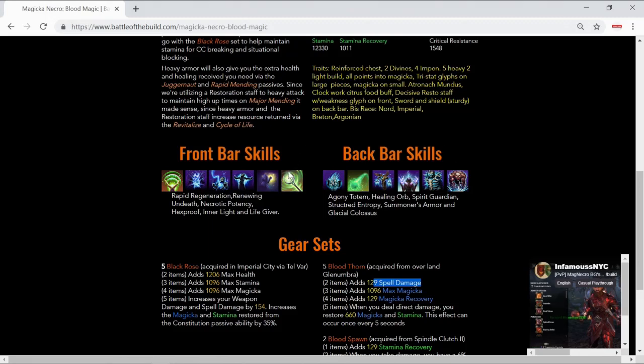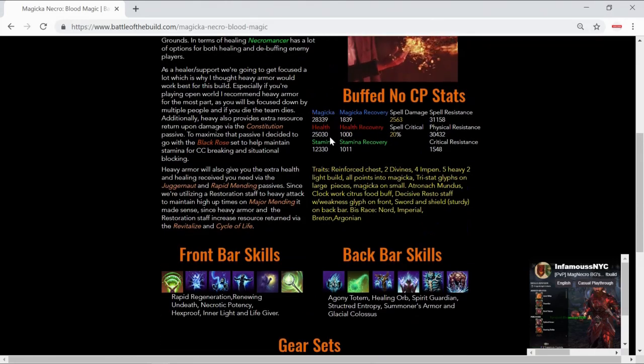I chose Bloodspawn because necromancer ultimates are fairly expensive. You want to utilize Life Giver in a pinch — it's a really strong ultimate. Necrotic Potency is there so your ultimate regen stays high, letting you take advantage of a healing ultimate or assist teammates with Glacial Colossus, which stuns on the third hit, does damage, and provides major vulnerability so everybody hit by the colossus receives an additional 30% damage. For race, I am a Nord. Nord is a really good racial choice for necromancer — it gives extra tankiness, extra stamina for CC breaking and dodge rolling, extra HP, additional ultimate regen, and immunity to the chilled status effect.